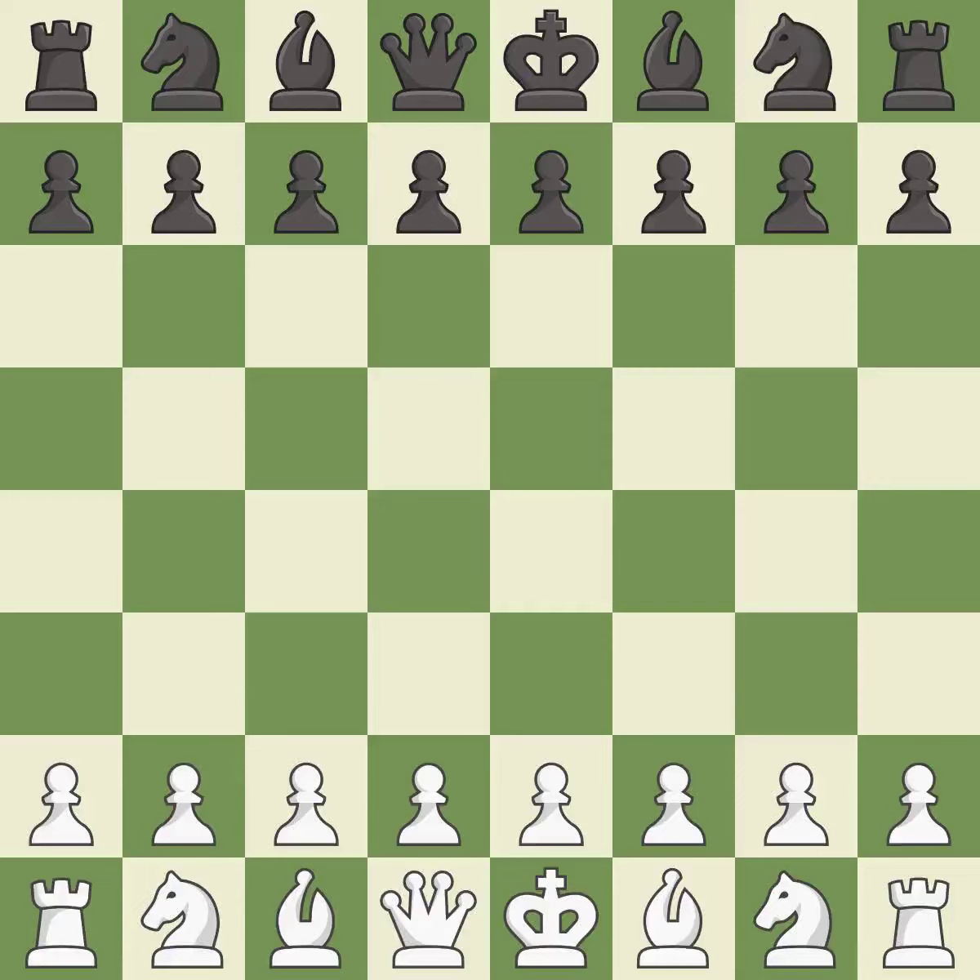Balanced — neither player ever had an advantage. That game was pretty competitive. Black had a good opening, but white was on another level. That was an incredible middle game by both players. Both players had a nice endgame.